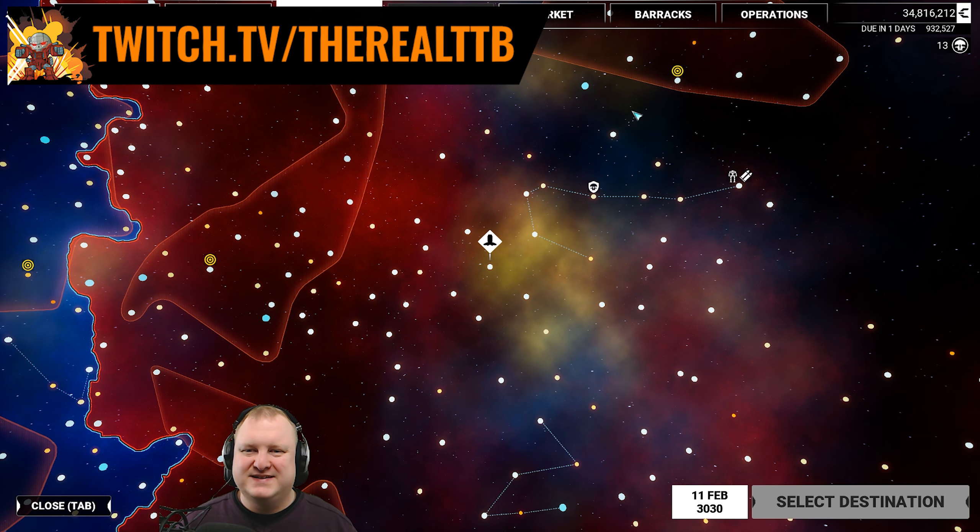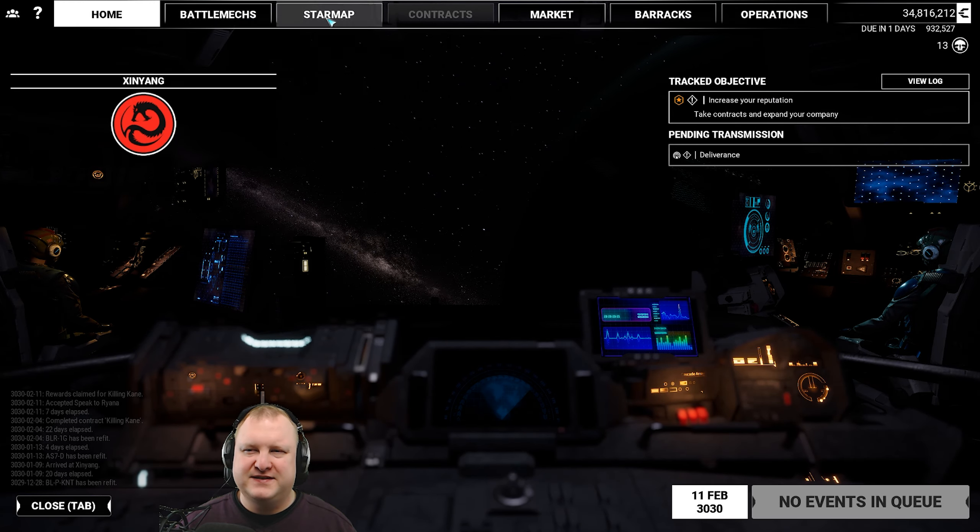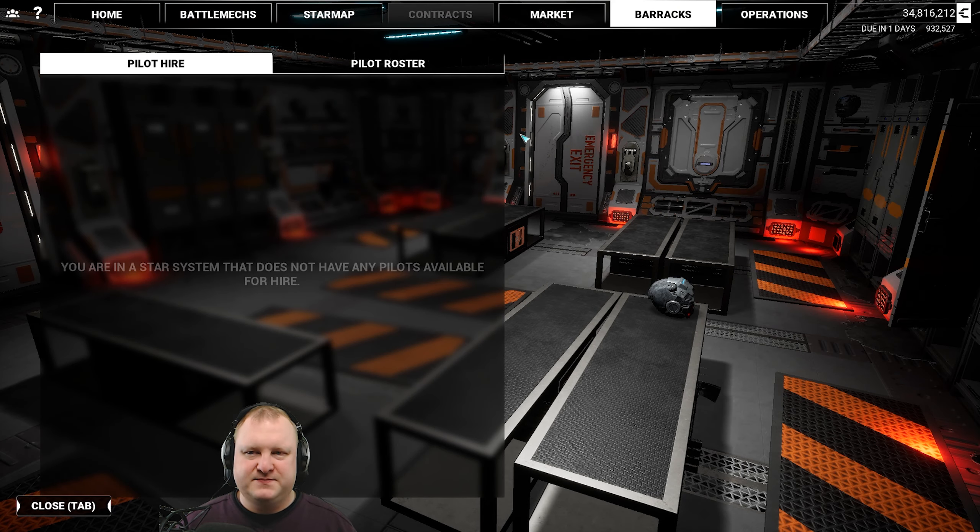Welcome back to MechWarrior 5 Mercenaries. After pressing F to pay respects for our poor pilot dying last time, it is time to do more work in Kurita space.